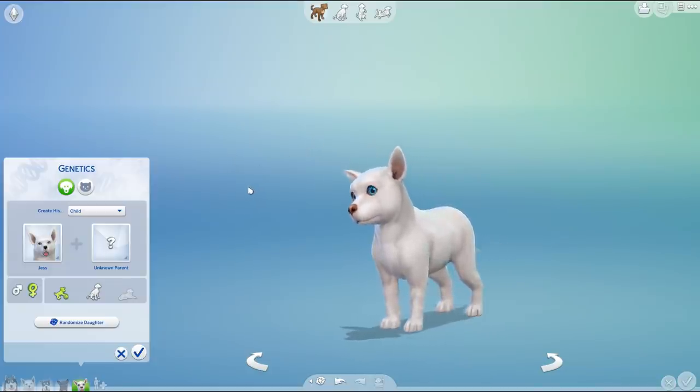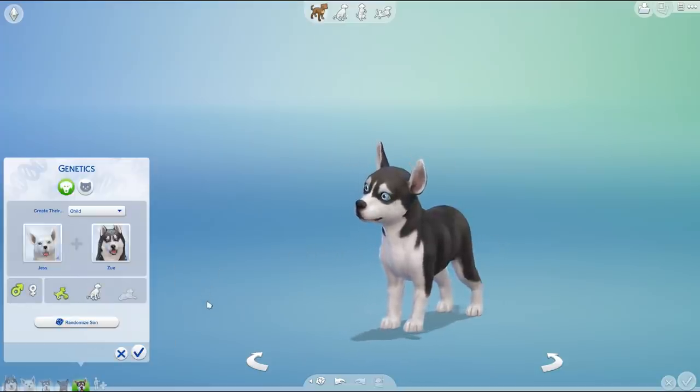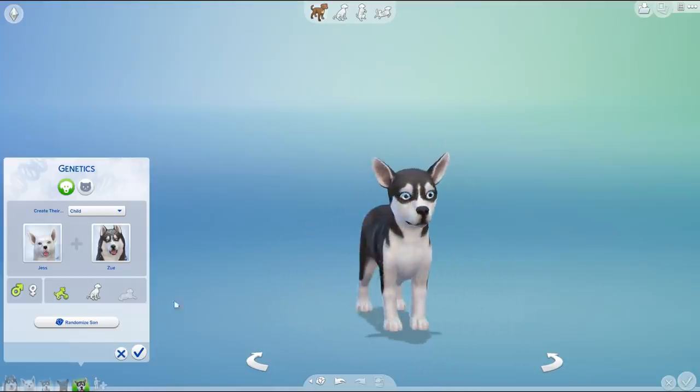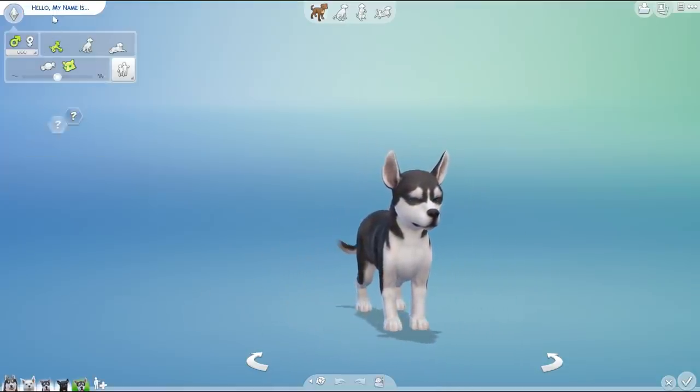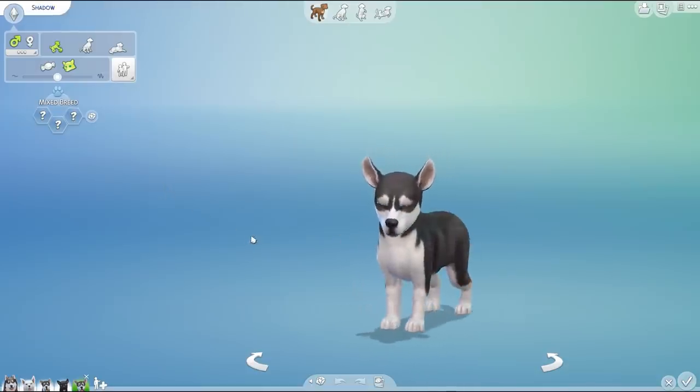And this one right here is actually going to be Shadow! Oh okay Shadow, you look like your dad — you're a Zoo junior, at least so far. You might end up growing only to be fox-sized. That remains to be seen, but that would be adorable too.